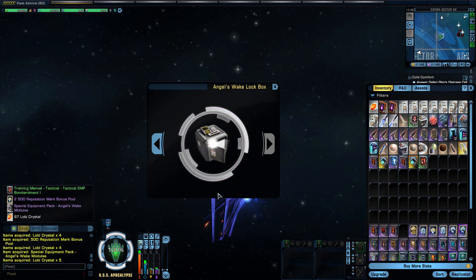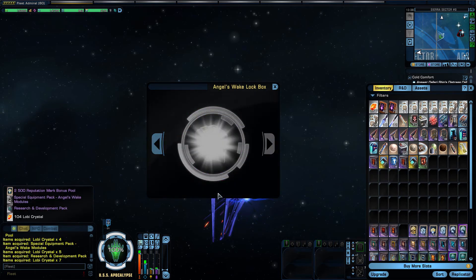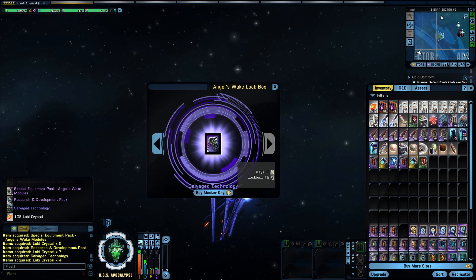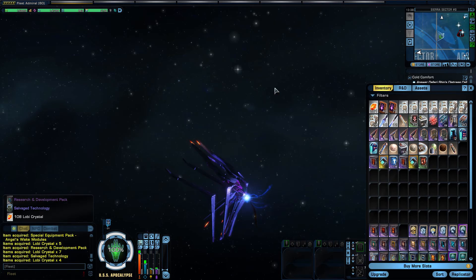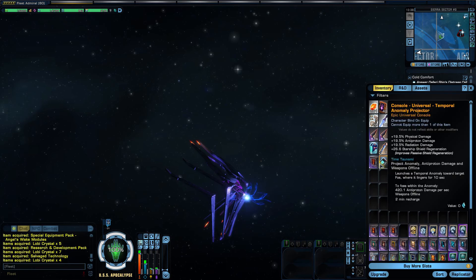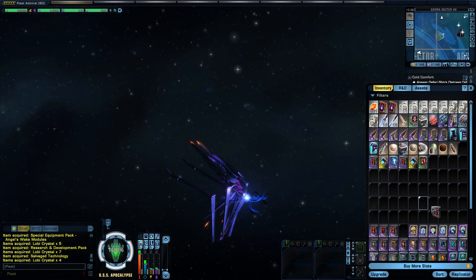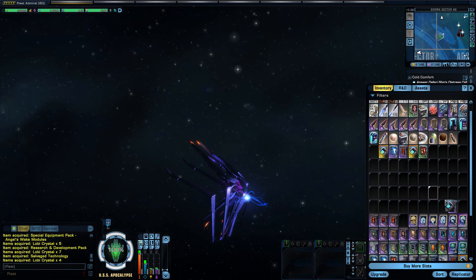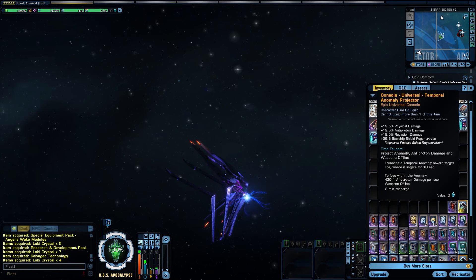I mean, I don't really know half of the stuff that I'm getting here — what it is, what it does, what its value is — so I'm just opening up stuff. I did read that there is potentially a possibility of getting a ship out of these boxes. That would be nice if I got it, but I didn't. I got some of these consoles right here, which I don't know what to do with. I'm going to have to look up the price at the exchange, see what I can get for them if I don't need them. Of course, if I do need them, I will keep them. For now, I'm just going to move them to the side here, just to keep them out of sight.